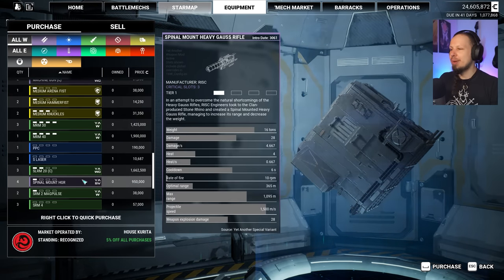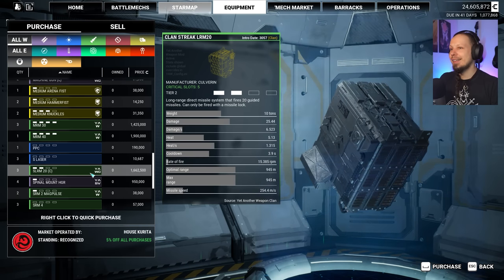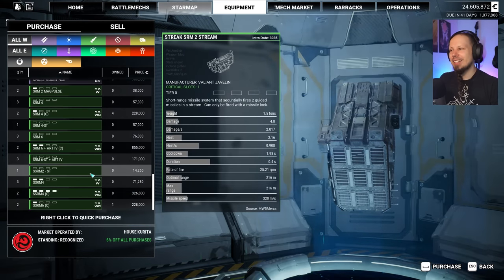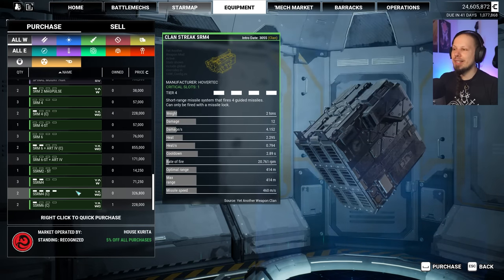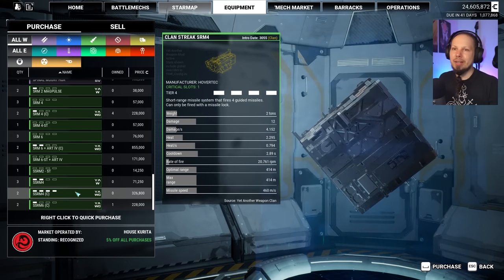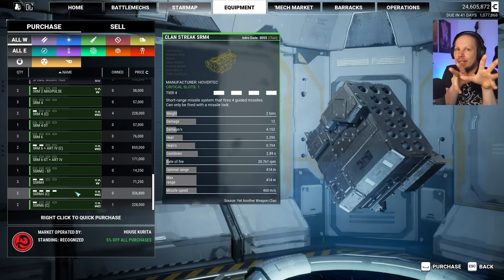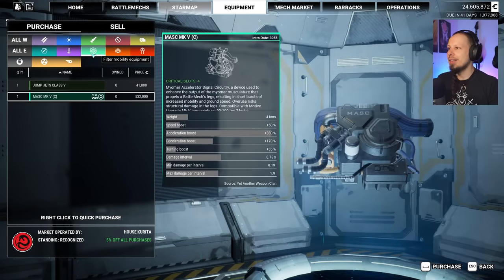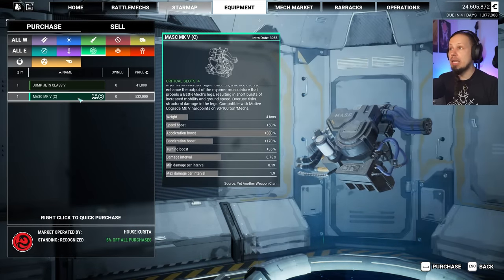MRM 30, Machine Gun, Spinal Mound Heavy Gauss Rifle. Streak LRM 20 Clan — it's very heavy. I've not really played around with Streak much, and I'm not a fan of Streak SRMs because they are so random in their damage pattern. They will lock on to individual components of the enemy, and sometimes you just want to focus down a single component rather than have each missile decide where to go. So we are not taking those. We have a Clan Mask, Tier 5 — it's for the big boys, I'll take it.